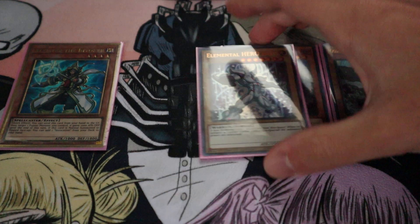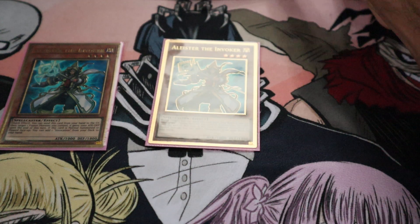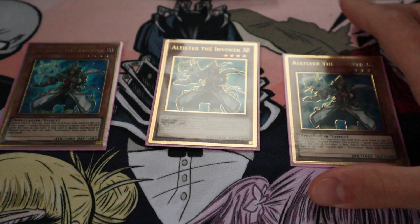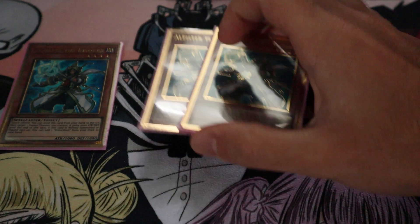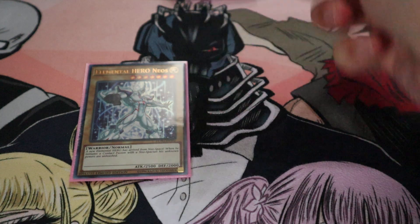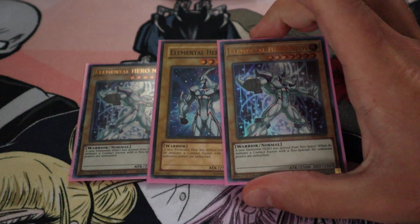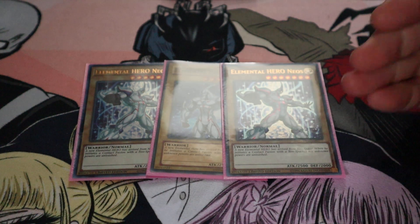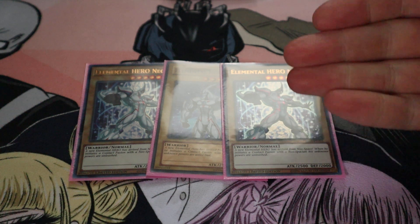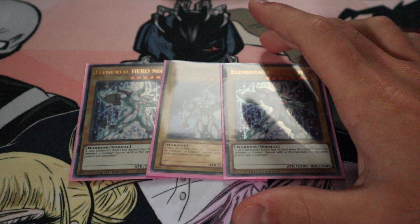So let's start off. We have the three Invoked Aleister — the Invoked Invoker. He's definitely a beautiful aspect of that. Then we have three Elemental Hero Neos. The great thing about the Invoked Engine and Neos is he's not really dead because you can still send him off to the grave for Aleister. That's the great thing about it.